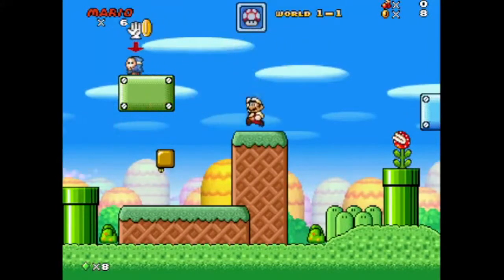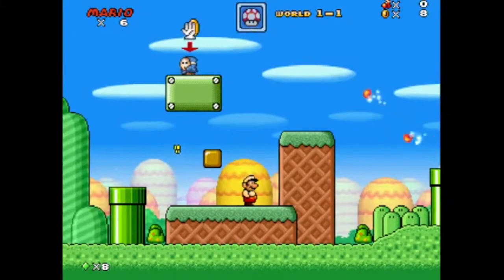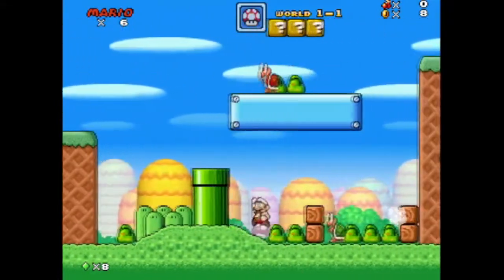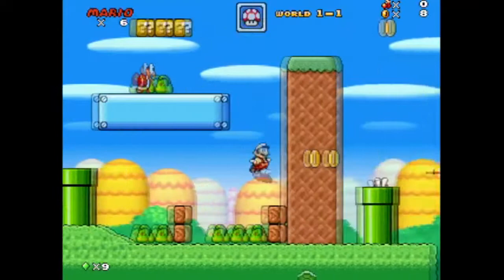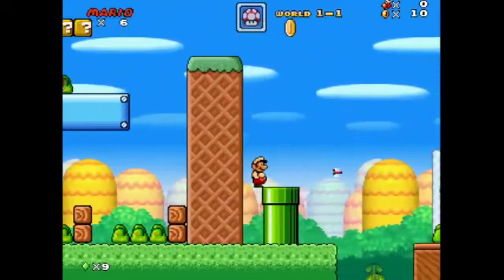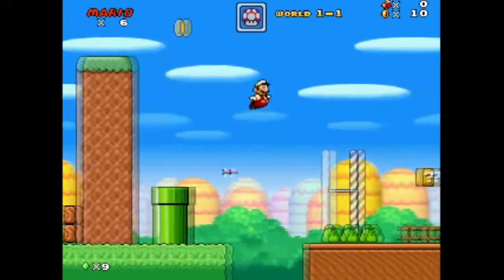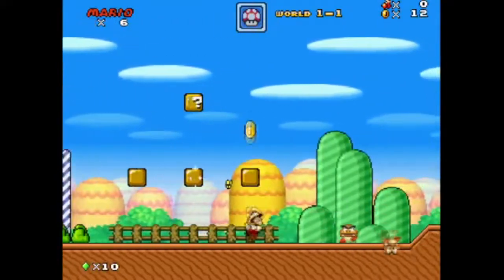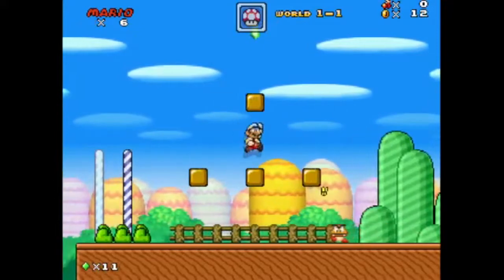Look at that — you can power up your fireballs in this one. You can do your regular, or you can do a charge up. Also in this one, to do the spin jump, you just hold up when you jump, so it's so much easier to pull off. You don't have to claw the controller.